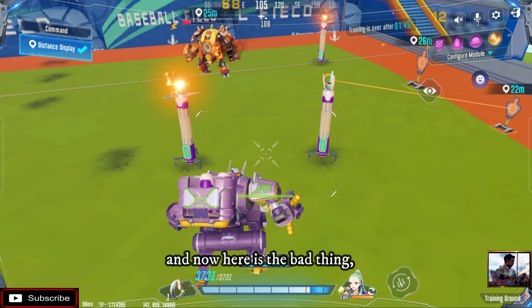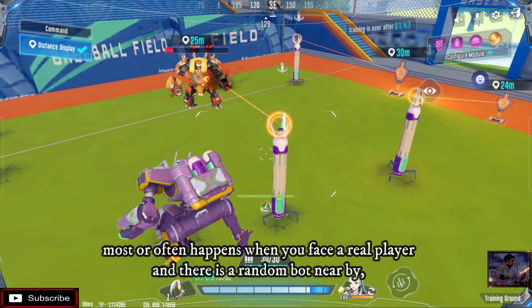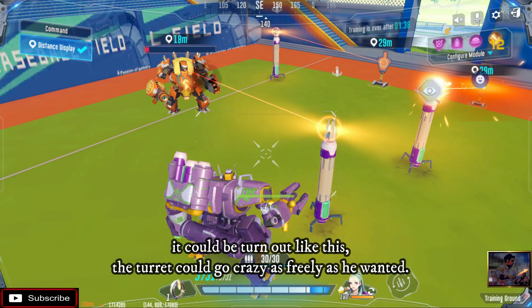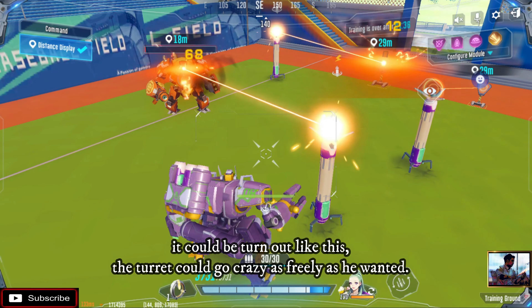Now here is the bad thing that most often happens when you face a real player and there is a random bot nearby — the turret could go crazy, targeting freely as it wanted, which is a problem.